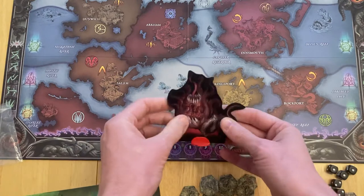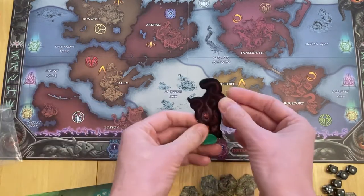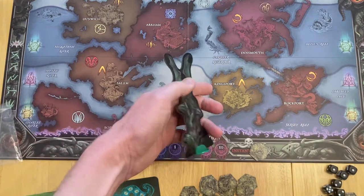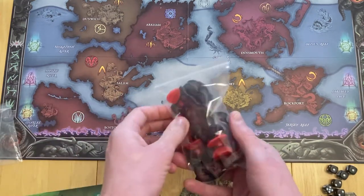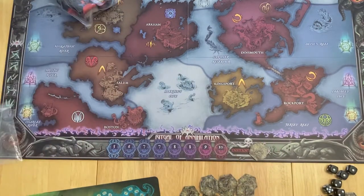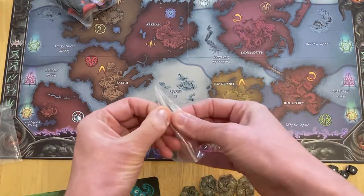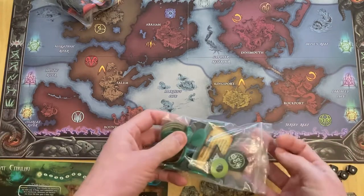You'll need to set up your standees. You have the Black Goat here - that cosmic monster of hideous fertility - and some other characters relating to that. You're going to have the Great Cthulhu, the largest character, and like with the original Cthulhu Wars, there's also the tallest character. I've got a spare baggie for the Black Goat and a baggie for the green character, which is the Great Cthulhu.